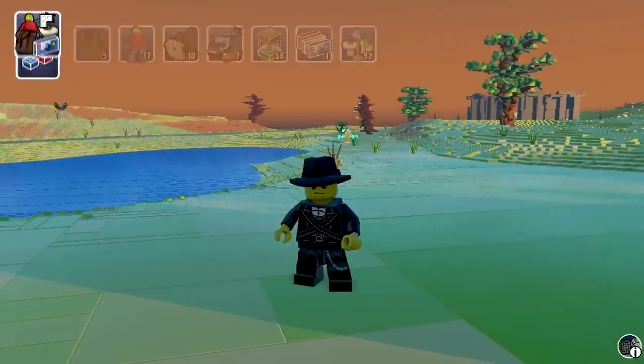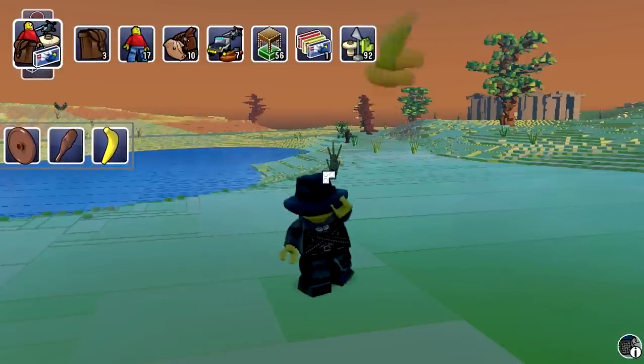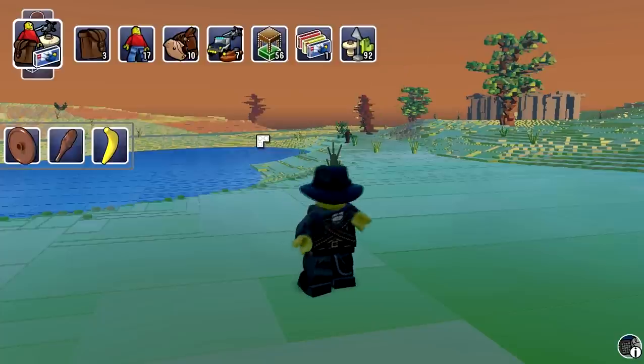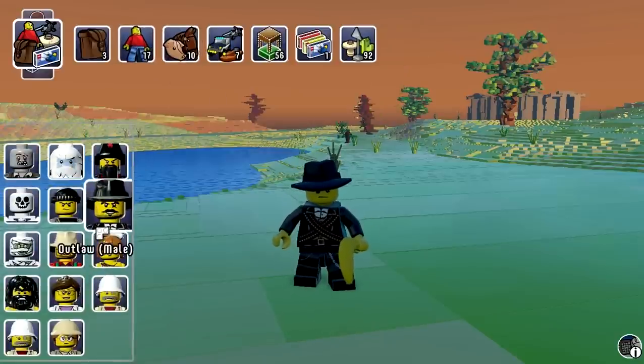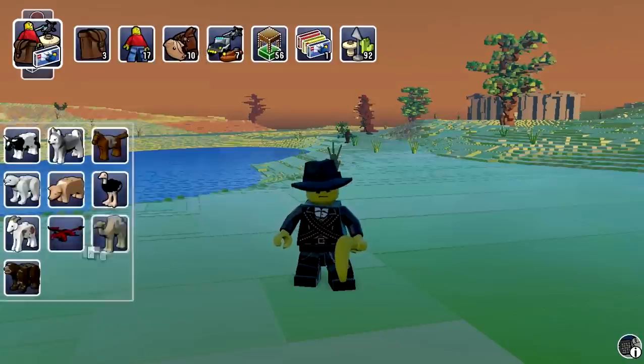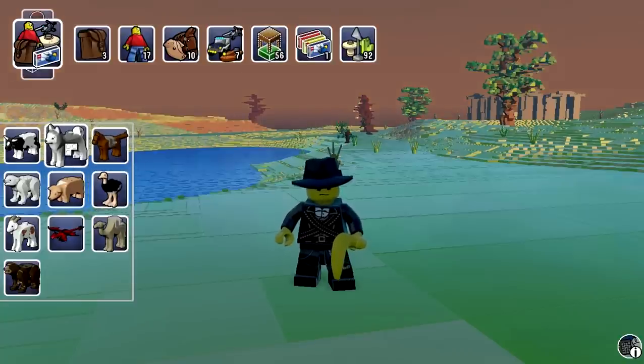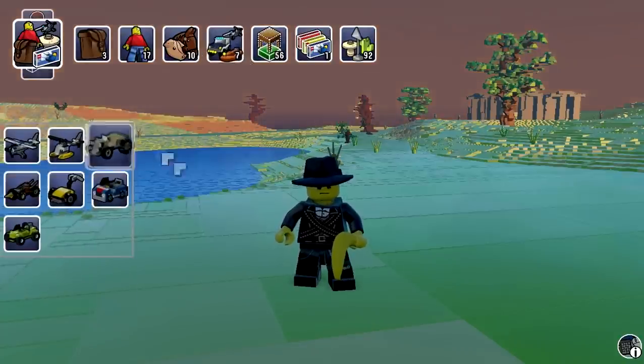We can build blocks, or we can build what's already made. I got a shield, a club, a banana — bananas for everyone! These are all the characters I have so far. I got my custom-made character right here, and then I got like 10 animals: a bear, camel, dragon, goat, polar bear, pig, ostrich, horse, husky, and a black and white bull.